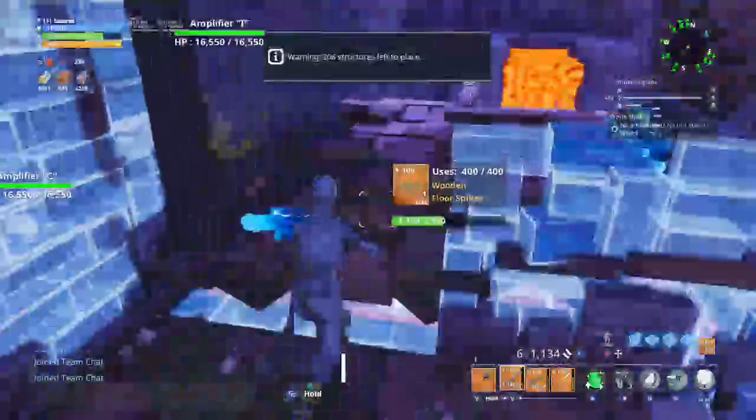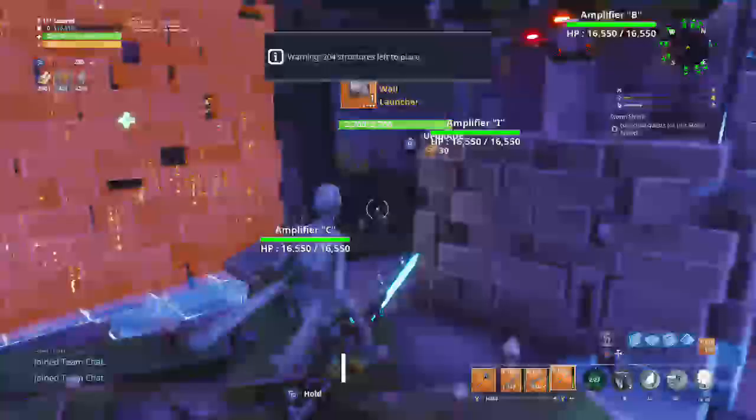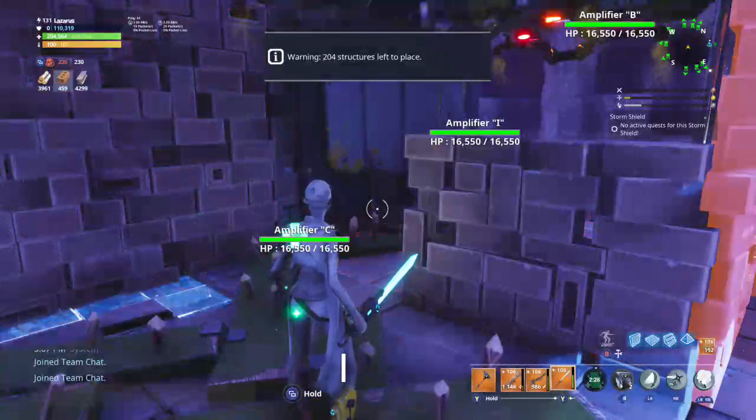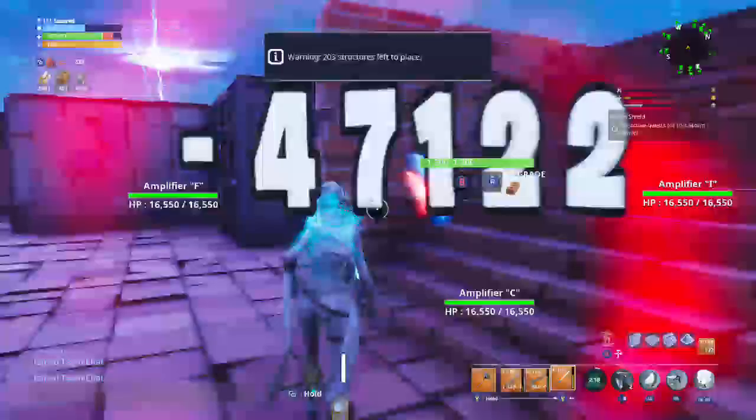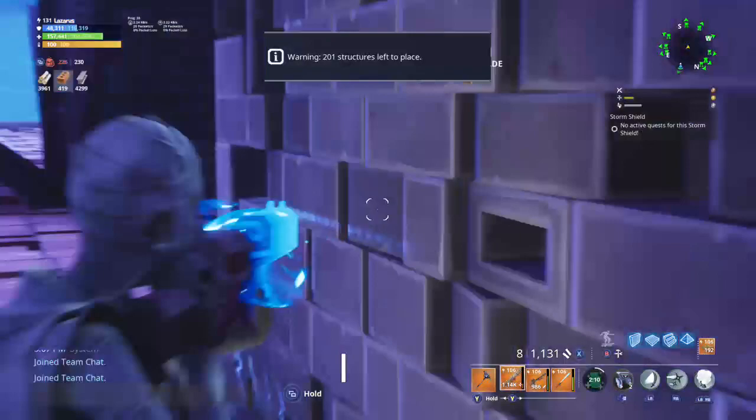What will happen is if a smasher comes through here, you're going to want to reinforce these two walls — take them to tier two when possible. Sometimes a smasher will get caught in between here and take a smack at it. One smack they'll survive, and that'll be fine. But once they get beyond it or smack it twice, it'll be really tough for them to get through. So reinforce it to tier two.